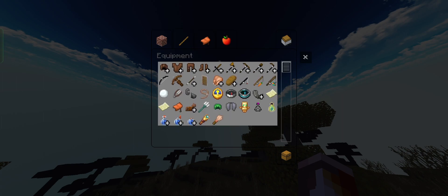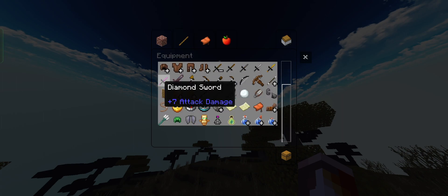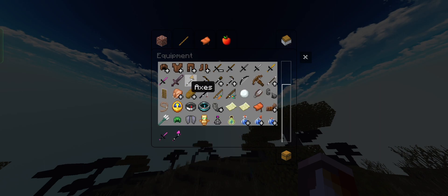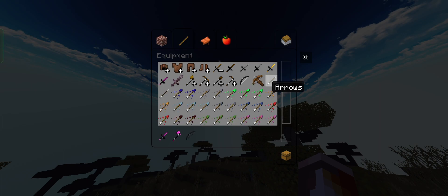Now we will see the texture of swords. These are of axe. This is bow.